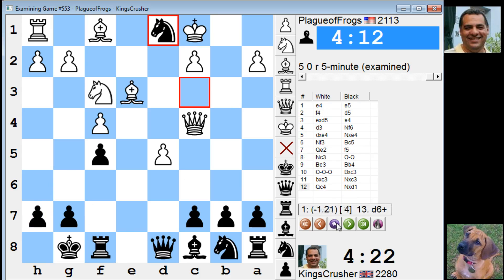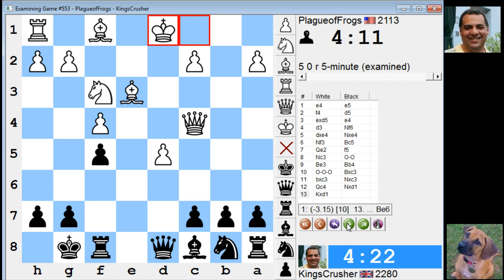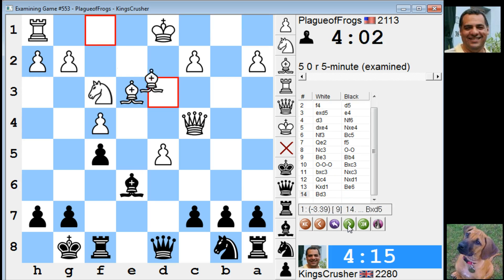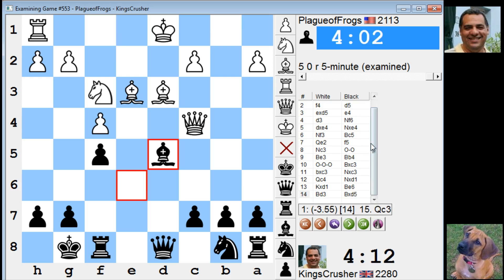He just played it disastrously I think. Bishop e6 is a good move here, just using the pin — it stops d6 altogether. Okay, hope you enjoyed it. Comments or questions on YouTube. Thanks very much.